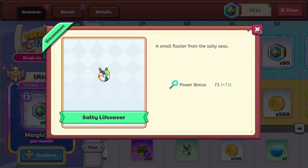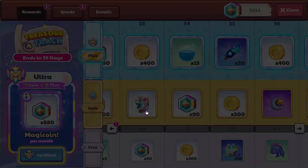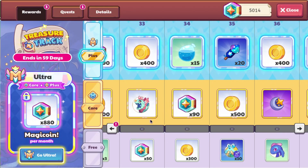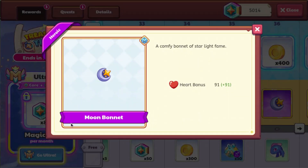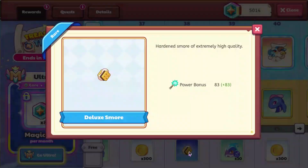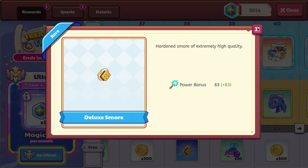We also have the salty lifesaver which has a power bonus of 71. And then we have sop right here, which is a new pet — this has been waiting to come out for like three years. It kind of looks like they're using its old icon instead of its updated one. We also have the moon bonnet with a heart bonus of 91, and then we have the deluxe s'more with a power bonus of 83, which says hardened s'more of extremely high quality.